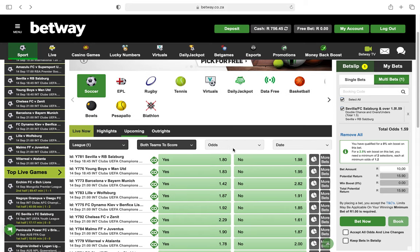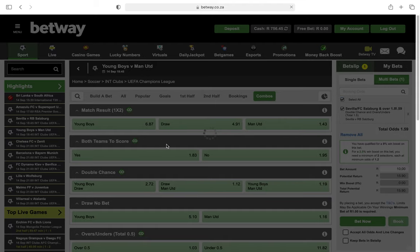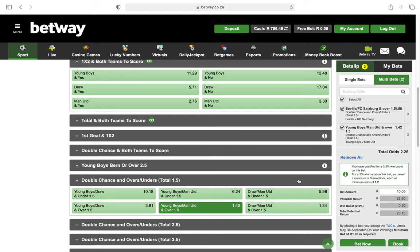The next one is Young Boys — I'll go in there, select Combos, then double chance and over 1.5. So it'll be Menu or Young Boys with an odd of 1.42. You can see the odds — I'm already building up my money.